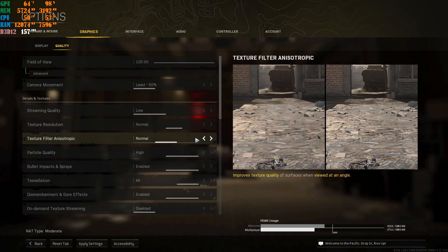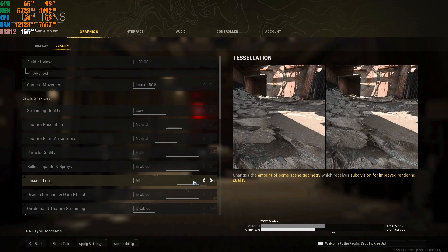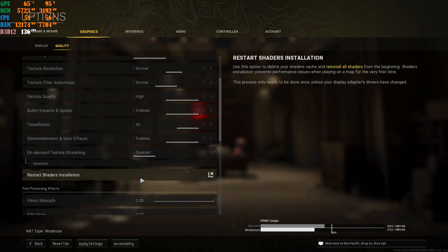Texture Filter Anisotropic — keep this on Normal, you do not need it at High. Particle Quality — keep it at High if your machine handles it fine; otherwise set it to Low. For bullet impacts and sprays, I recommend enabling it so you can see things like spray effects and bullet impacts. Set the streaming quality option to All. Core Effects is personal preference — I keep mine enabled. On-Demand Texture Streaming — disable this, it is 100% recommended to disable it. Then hit Restart Shader Installation — I'll explain why in a moment.